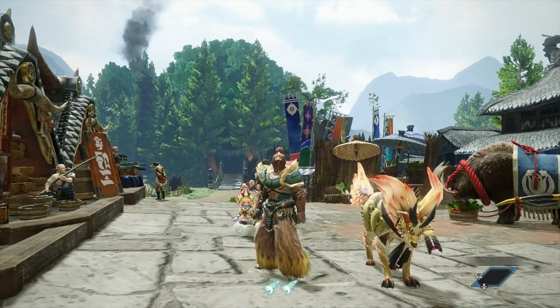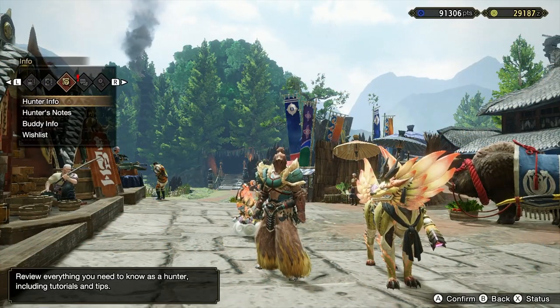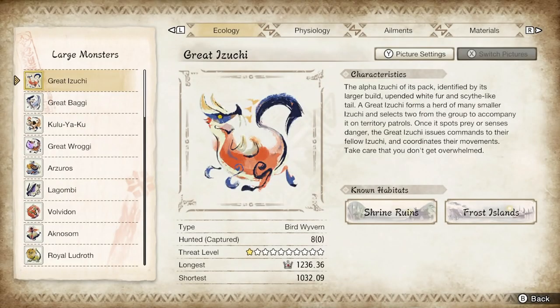In order to see this, I'm going to show you the Hunter Notes. I'm going to open up our menu over here — Hunter Notes, Large Monsters — and we're going to look at the large monster, the Great Izuchi.